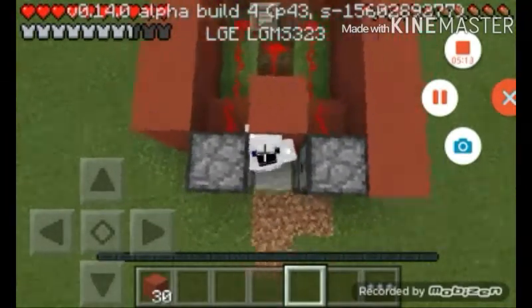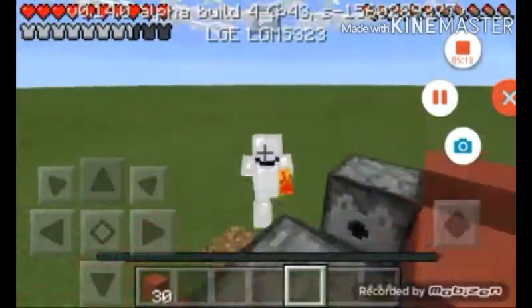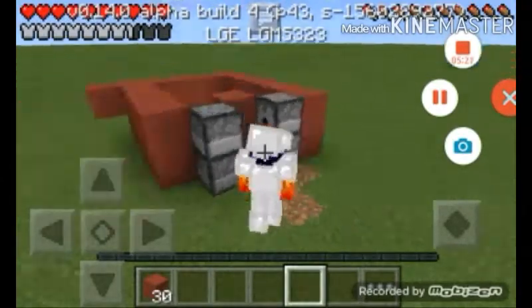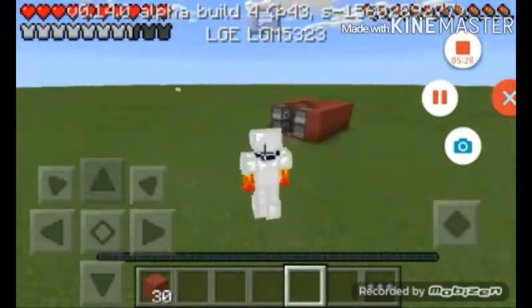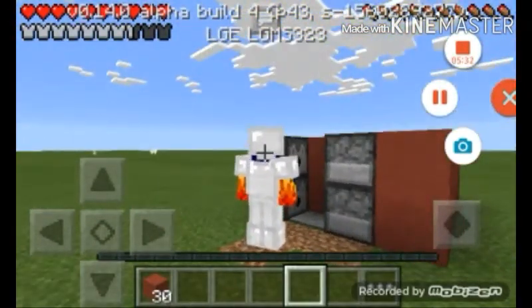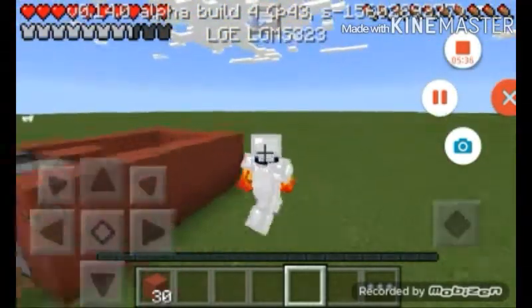It works! Look at that redstone power, look at that beautiful bright red redstone — this works beautifully. You can make like a closet, your own automatic closet in your house or whatever you want to build. You can do anything you want with this, you can build it any way you want.